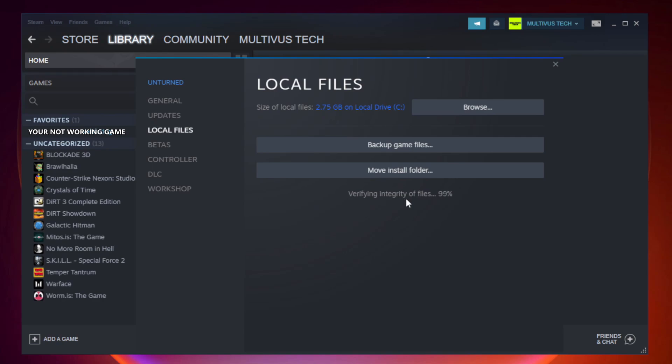Click Verify Integrity of Game Files and wait for it to complete. After complete, click Browse.